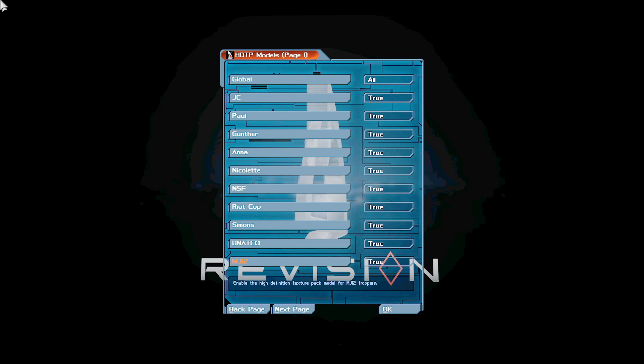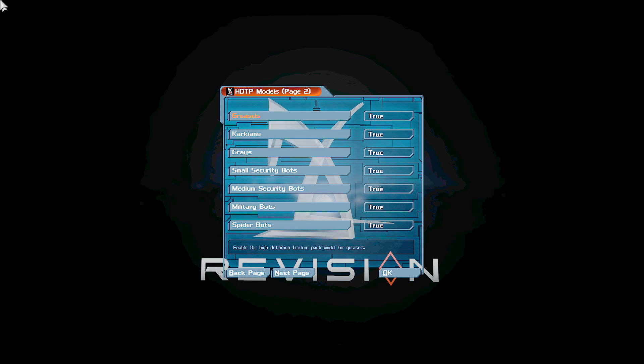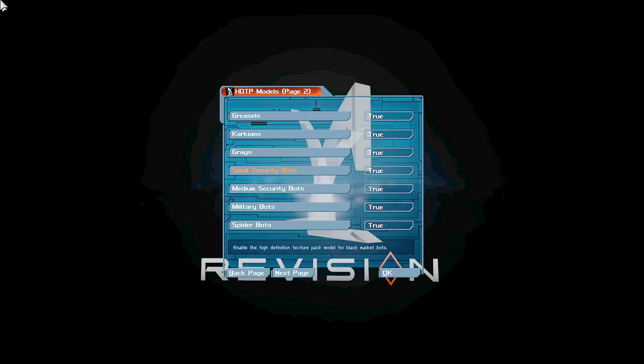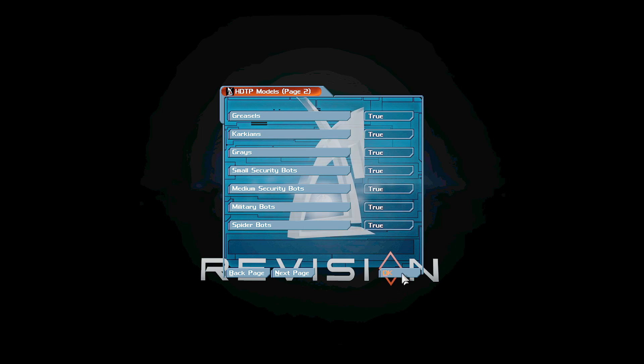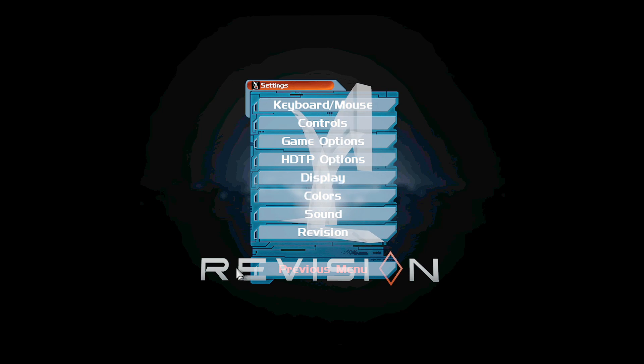MG12 set to true. On the next page: Greasels, true; Karkians, true; Greys, true; small security bots, true; medium security bots, military bots, and spider bots, true. These are all Revision mod textures they implemented for the mod. I've never seen these textures before, I'm curious to see how they look.